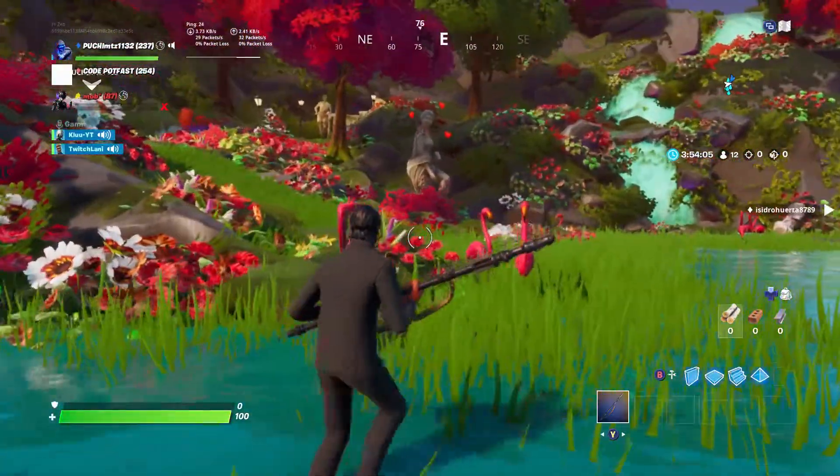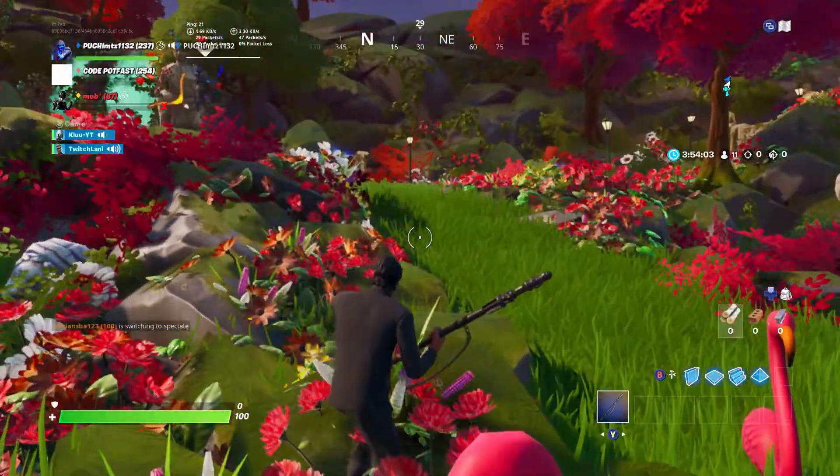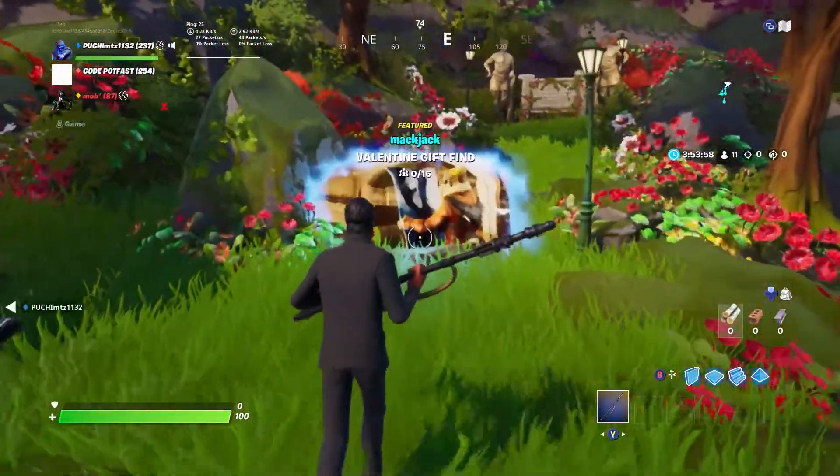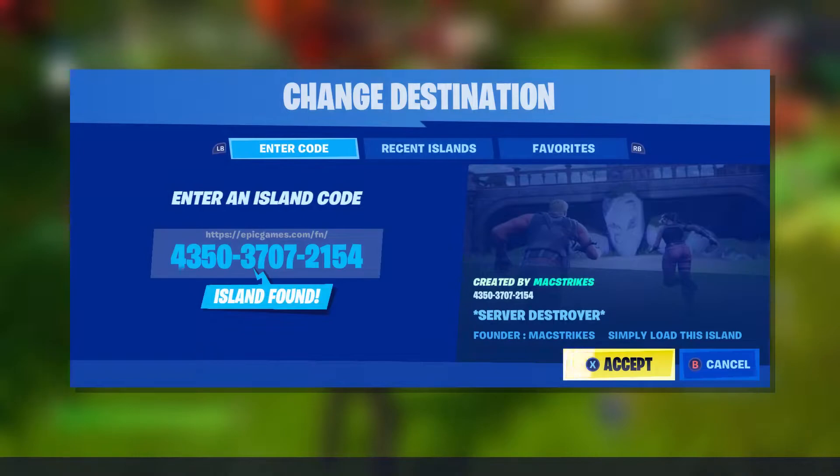This is an online creative world — you'll be able to crash creative servers super easy. Doesn't matter how many people are in it, 10 to 16 people. All you got to do is type this code. If you pause the video, type this code and accept it, and try to generate this world.